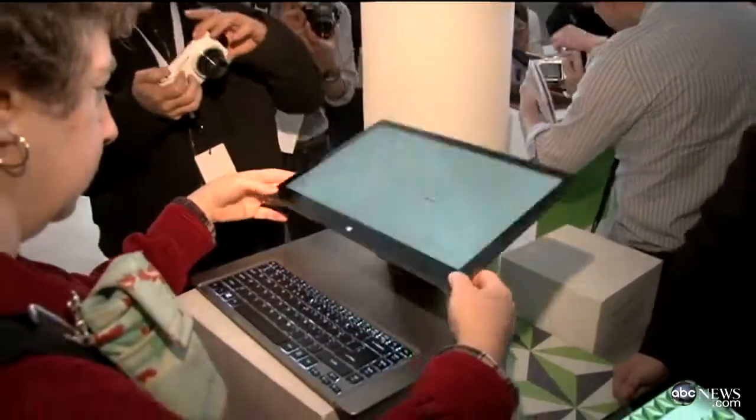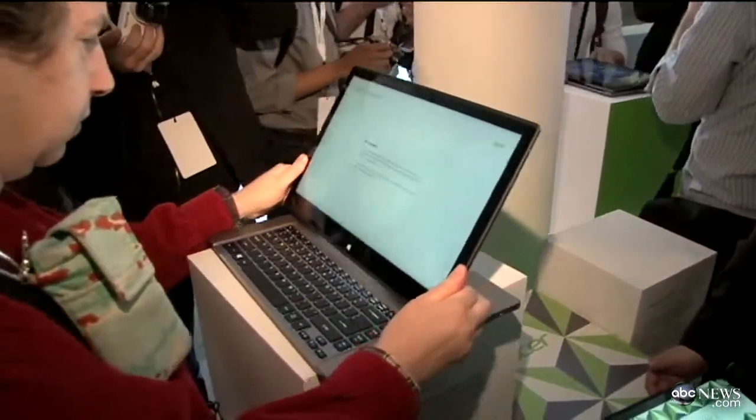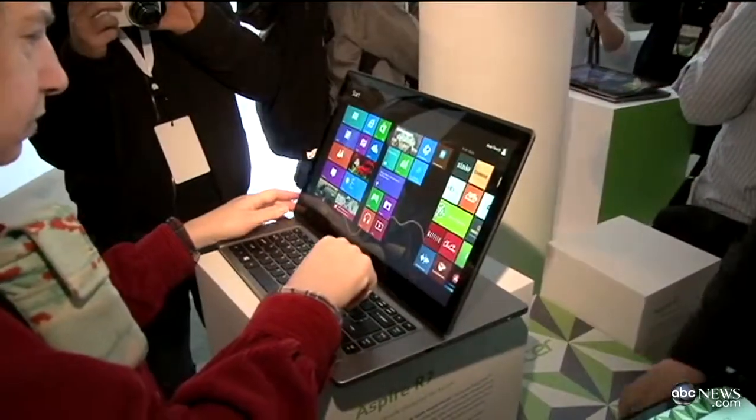In today's Tech Bytes, Acer launches a flexible Windows 8 notebook. The unique hinge on the Aspire R7 allows the screen to float right over the keyboard, turning it from a traditional laptop into a tablet or something in the middle. It goes on sale later on this month.